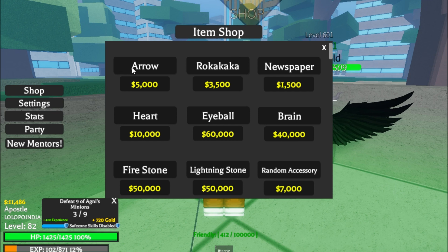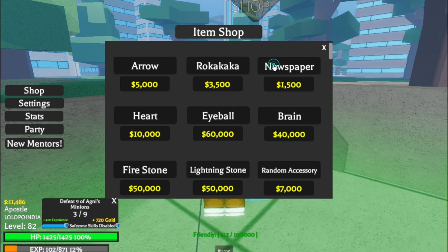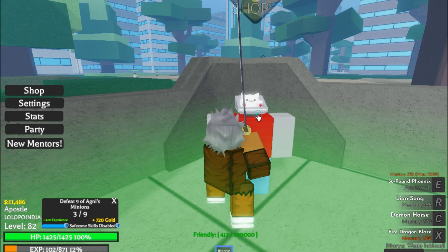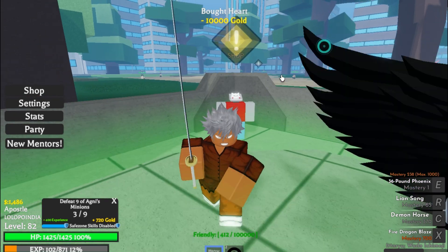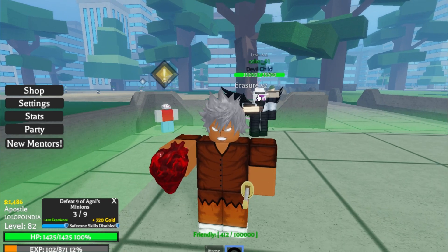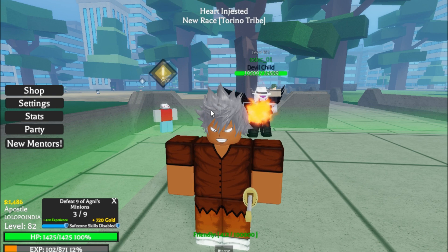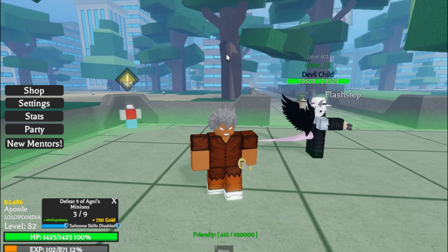I can buy arrows also — why is it not giving me this? I cannot buy this thing. Okay, this is a heart and I'm gonna eat it. Are you sure? Yes. I got a new race!